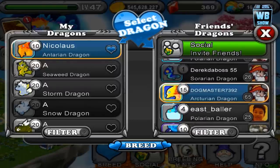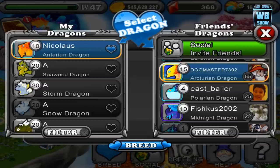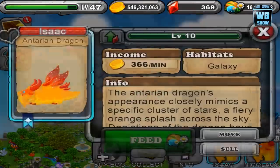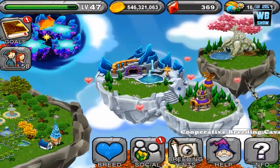Hey, this guy has a gold one. Oh wow. Oh wait, that's a different dragon. Oh wow. Did we have that dragon? Let me go in here and check it out for a second. We're going to try to breed with that one.